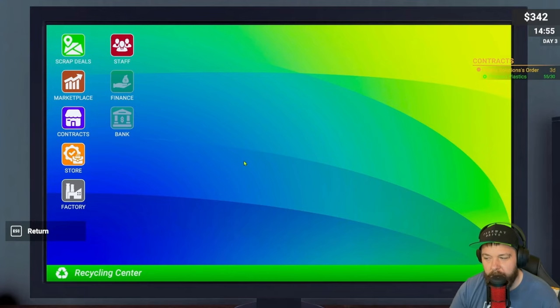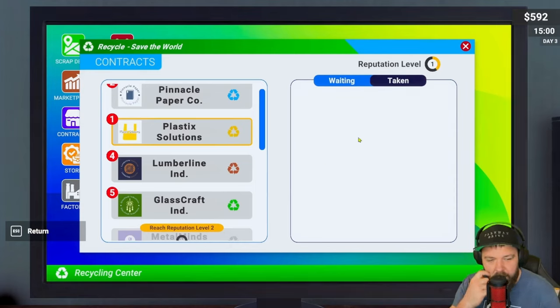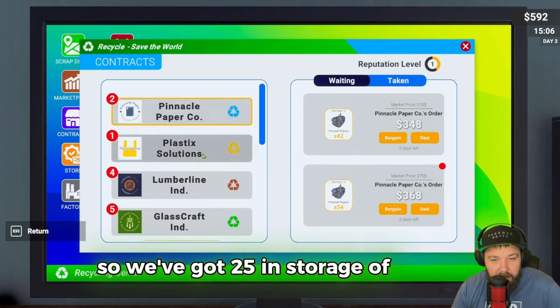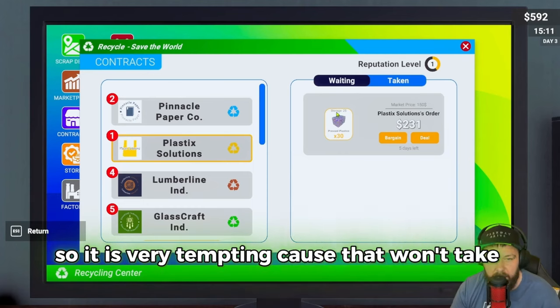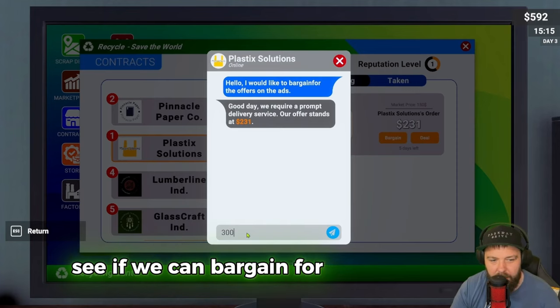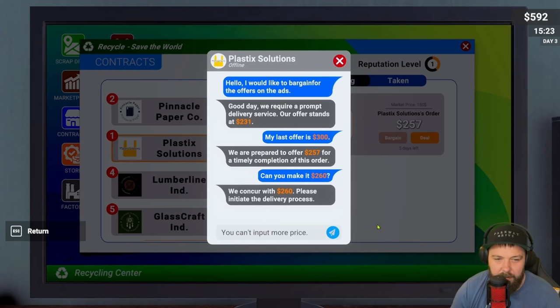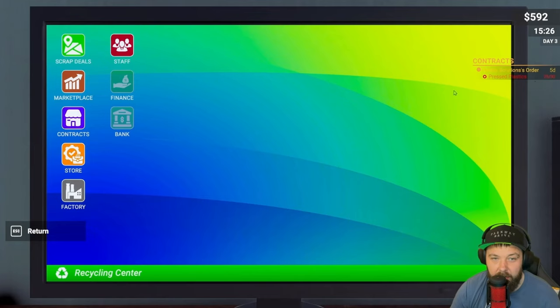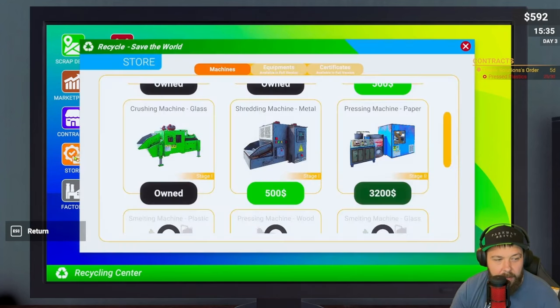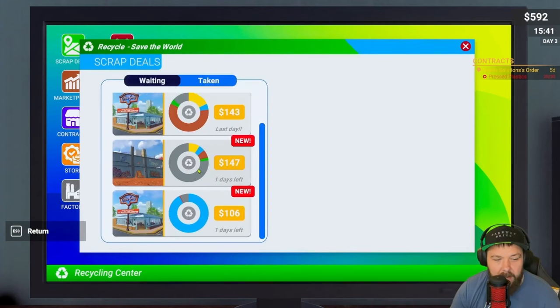Let's finish off this contract and consider buying another machine - but I think I'll save a little bit of money first. Contract taken and delivered - 250! We've got 25 in storage of plastic so we could do another contract. Very tempting since it won't take long at all. Should we push our luck for 300? They offered 257 - let's try 260. Perfect! 260 for five kilograms of plastic in five days - seems really easy.